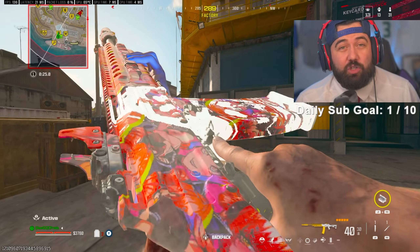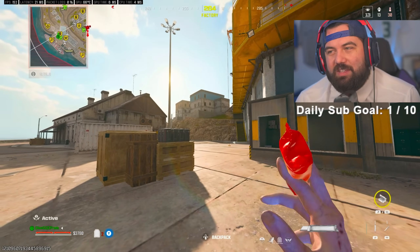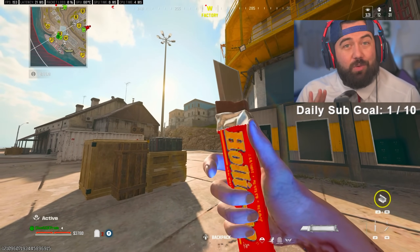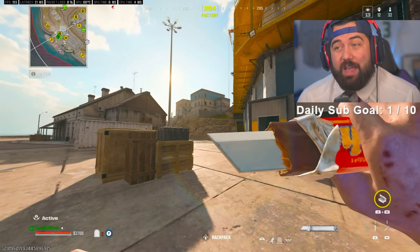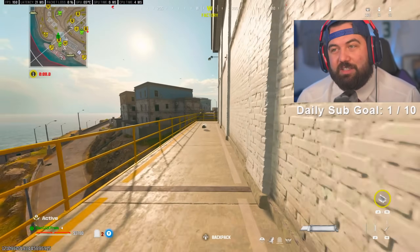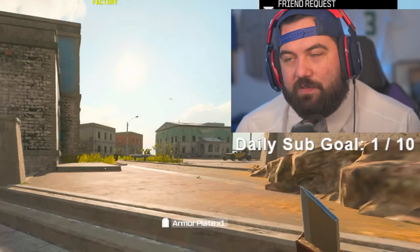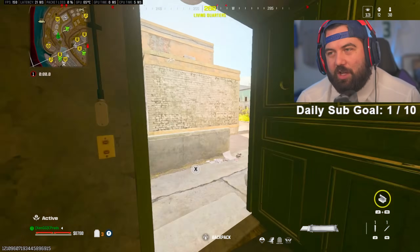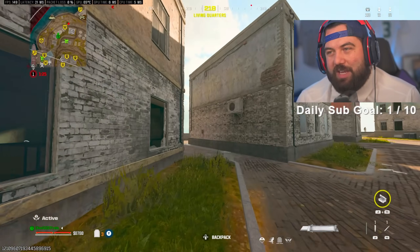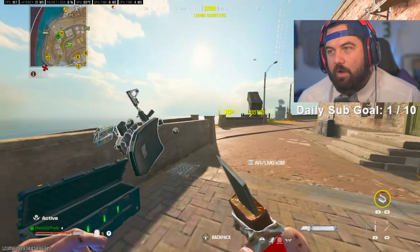We have our first class setup with the DTIR, which is good. The secondary is a chocolate bar. The movement speed with this chocolate bar is crazy — you can barely even see it on the screen as you're running around. When you tactical sprint it just disappears off the screen, it's so small.